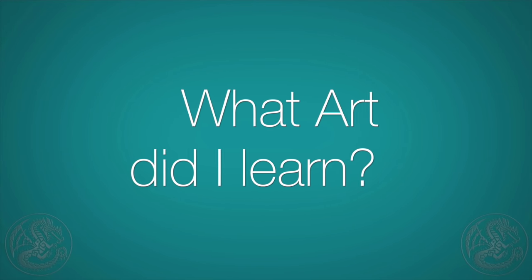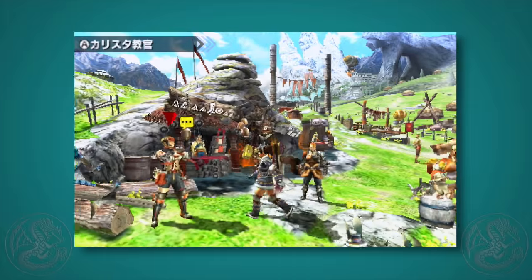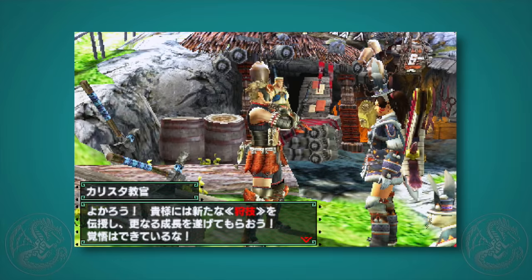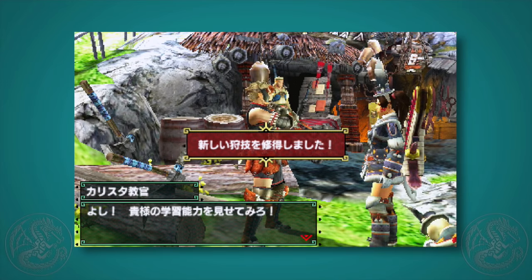Tip 2: what art did I just learn? Sometimes in the game you'll have a little bubble over the instructor's head. When this happens, he's generally going to teach you one or more new hunter arts. The problem is — and I don't know why they did it — the game doesn't tell you exactly what art he just taught you.